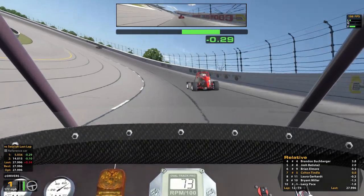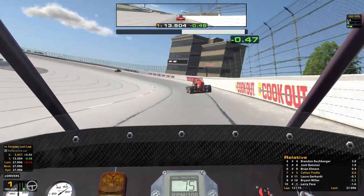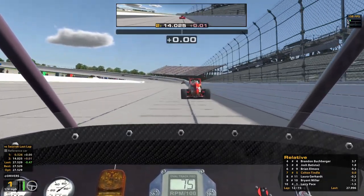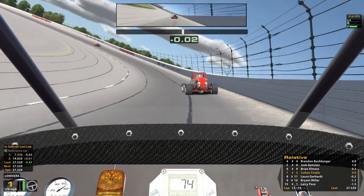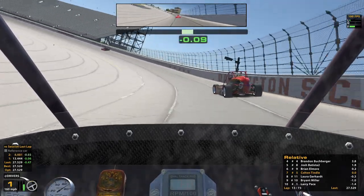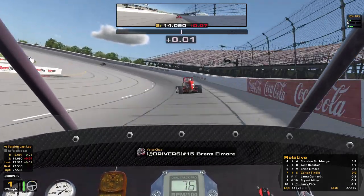That lap was at 28.0. I almost got a little bit too low. I'm liking that low line in three and four — it just doesn't bind up as much. You've just done a 27.5. I might have to remove some of that weight jacker though — it's getting really sketchy in one and two. I don't know if it comes across in the video but I'm having to really wheel it. It seems to only be getting worse too. Makes me concerned.